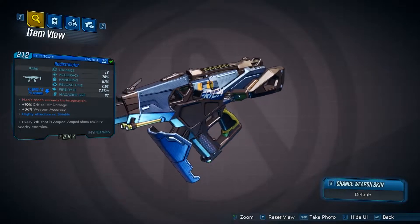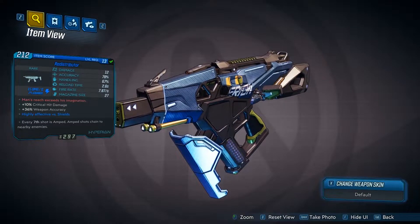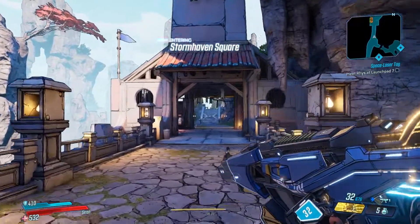So this is the Redistributor itself. It says 'man's reach exceeds his imagination' on the red text. It has plus critical hit damage and plus weapon accuracy. It's a shock weapon and at the bottom it says every seventh shot is amped.